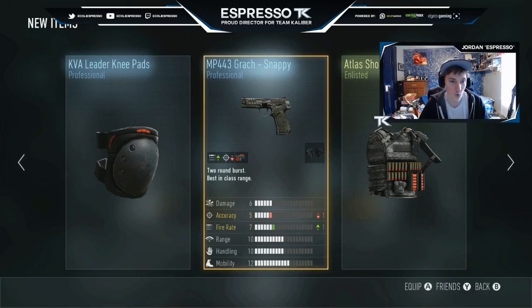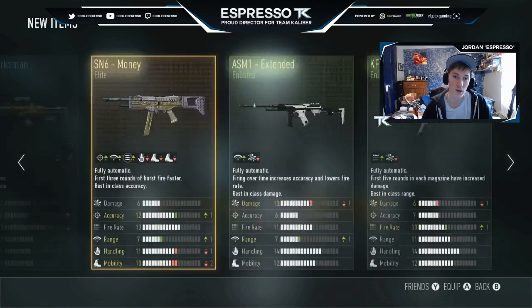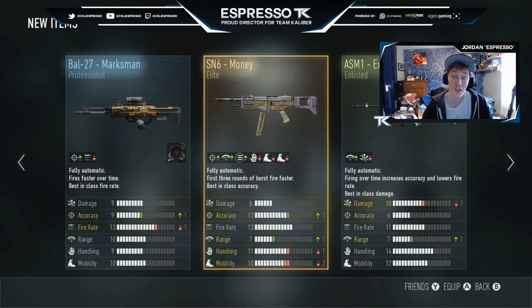Don't need any of that. So yeah. All right, but that's been this supply drop opening — after that like ten-year wait for that one supply drop, we finally got it and for nothing. But we did get some cool stuff: we got the XMG Bread and Butter and then we also got the SN6 Money. So I'll take that — that seems like a good day in my terms. I like that, not gonna lie.